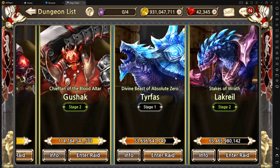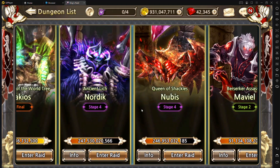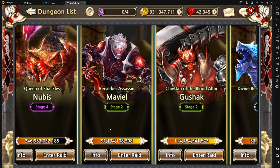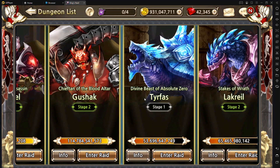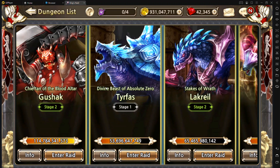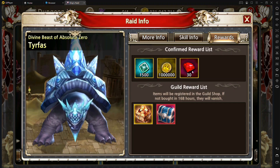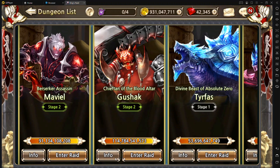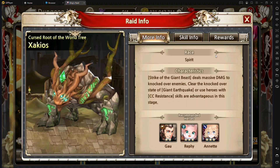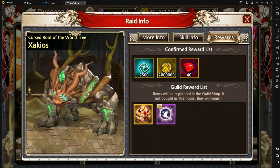One thing I failed to mention earlier is that each of these bosses have different stages. We're on stage 1, 2, 4, and the final stage of this boss. Each stage they'll have varying amounts of health and do various damage, scaling up as you keep killing the boss. You'll get gems for each raid you complete — we're getting 30 gems for killing this boss, 40 for stage 2, and it goes all the way up to the final stage where you'll still get 40 gems but with increased guild currency rewards.